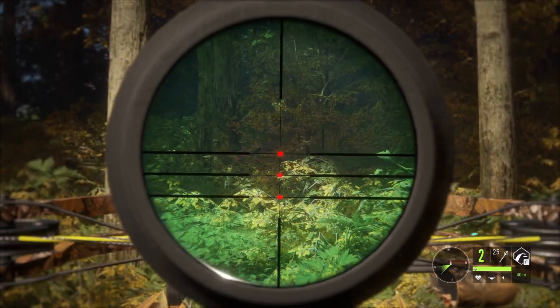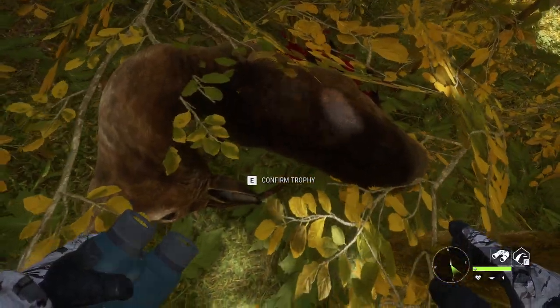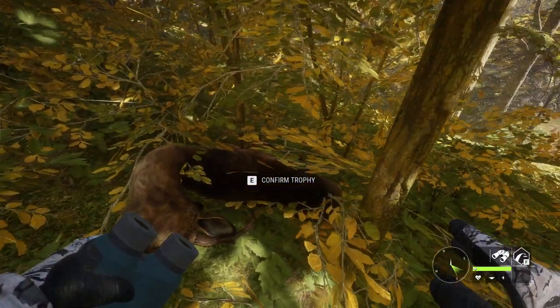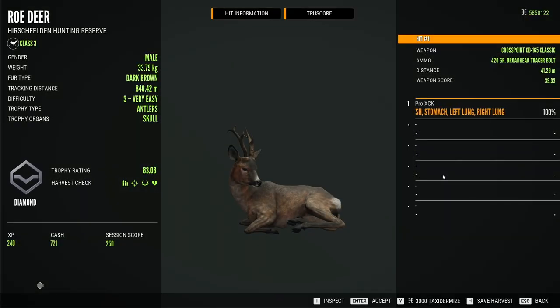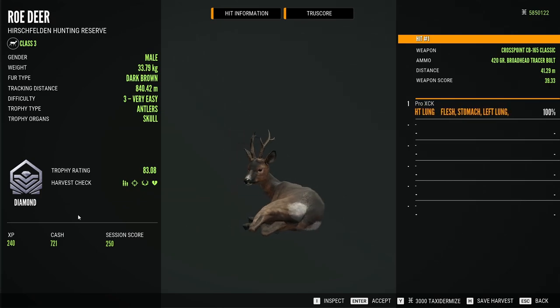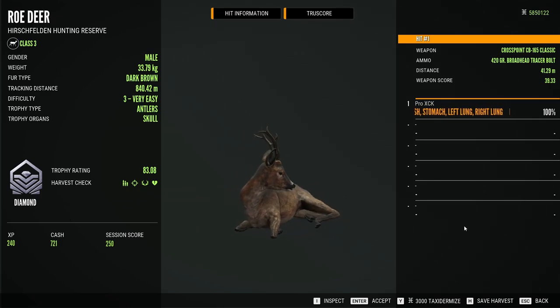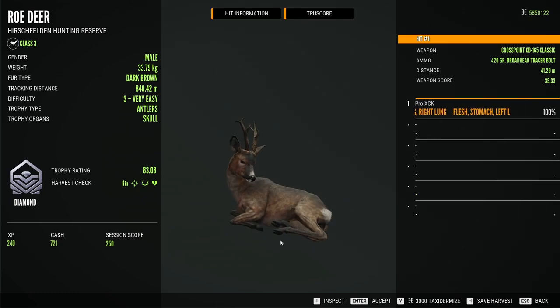He won't go anywhere. Now let's see if it is a diamond. He didn't die on the best position to take a picture, so we're just gonna harvest him and hopefully he'll be big enough. 83.08 — he's a diamond. Finally a diamond roe deer on Hirschfelden after more than a year. With that we conclude this hunt. We still haven't been able to find any of the rarest we need, but I'm sure that eventually one of these days we'll get lucky enough.